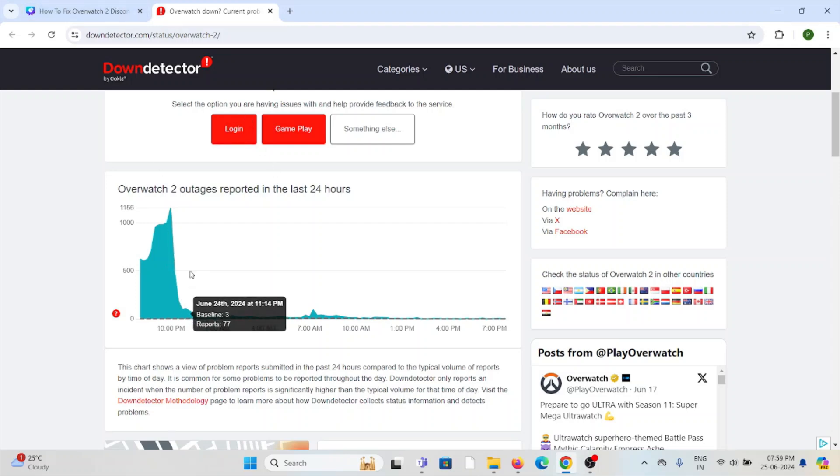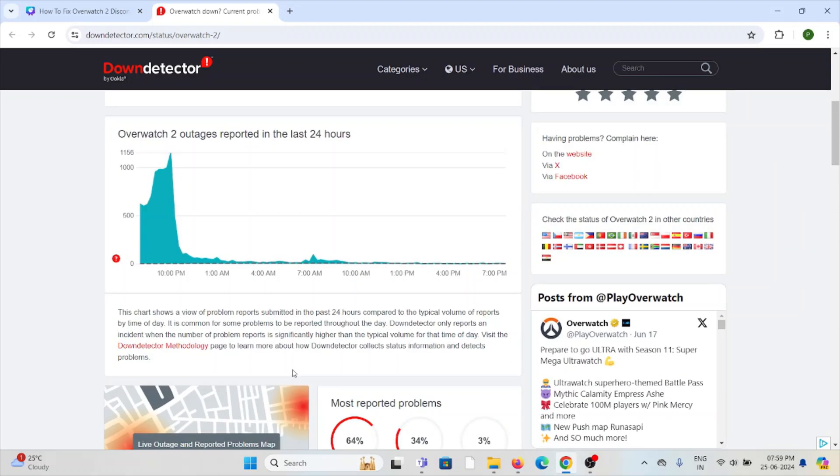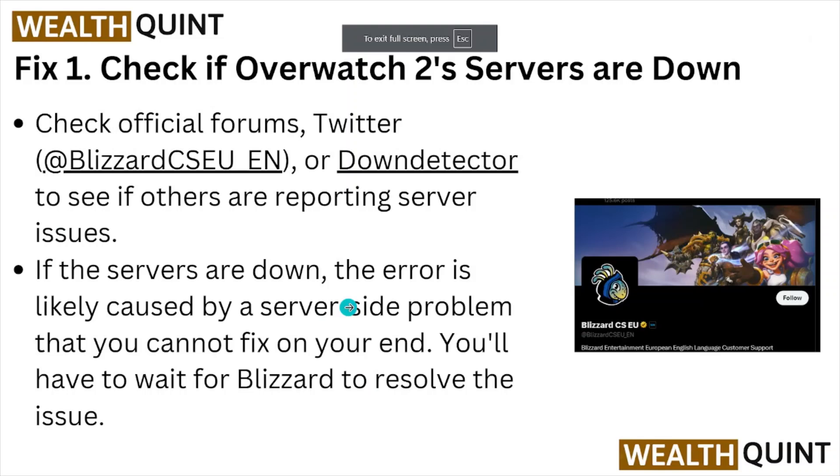Here you can see if there is any downtime — it shows Overwatch 2 outages reported in the last 24 hours, and you can see the specific times at which downtime or maintenance is occurring. If the servers are down, the error is likely caused by a server-side problem that you cannot fix on your end; you will have to wait for Blizzard to resolve the issue.